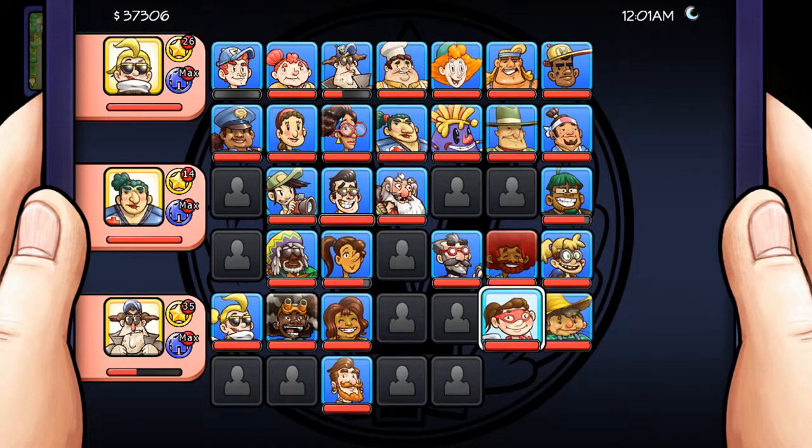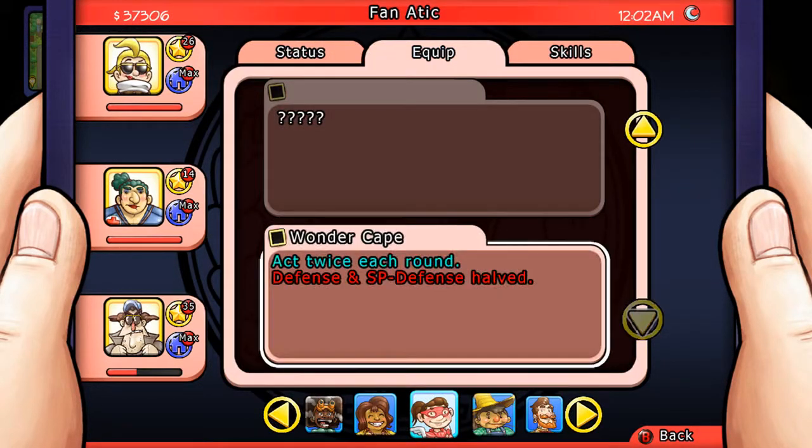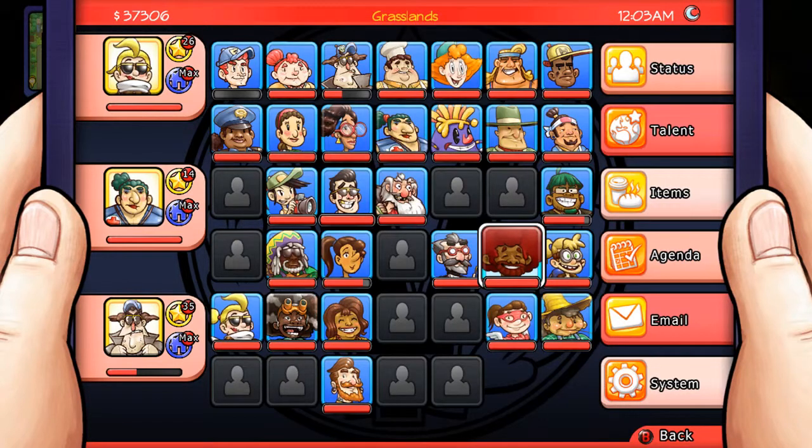Let's see how well Fnatic holds that cave. No, that's the Ghostbuster. There we go. So axe twice each round, but defense and special defense halved. I'm not sure I like that terribly much, because it means she's more vulnerable. I've yet to really use her in battle anyway.